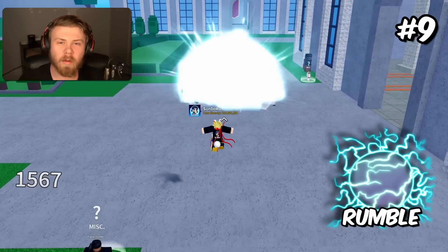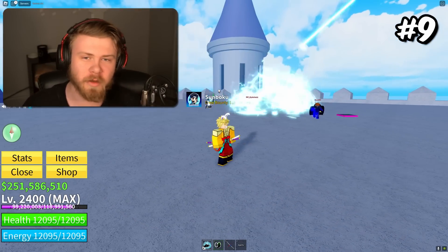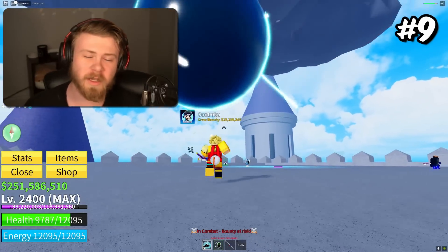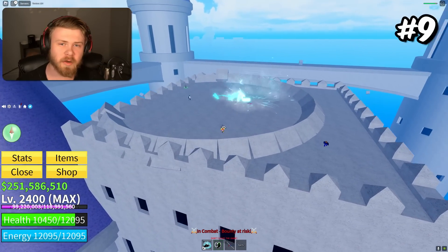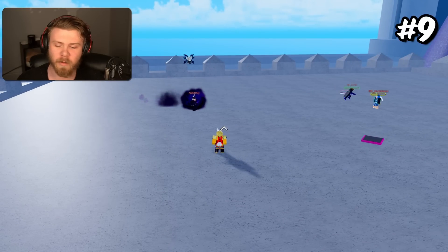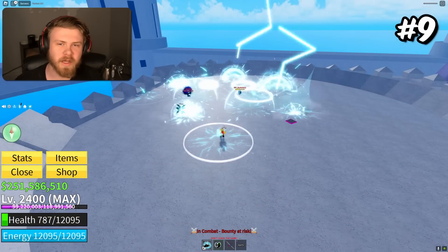Coming in 9th place is going to be the Rumble Fruit. The Rumble Fruit has okay-sized cooldowns that allow it to do more damage than some of the other fruits just because you can spam the moves more. While it is actually based on stuns and just teleporting around, the awakened version does have the potential to do a lot of damage with very big AoE sizes. I'm going to be considering AoE sizes into this video because some fruits do lots of damage due to AoE and being able to hit multiple people. The Rumble Fruit's single target damage is also quite high compared to the non-rare fruits in the game.